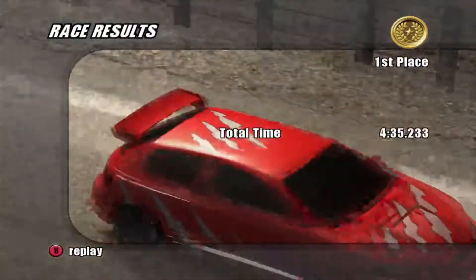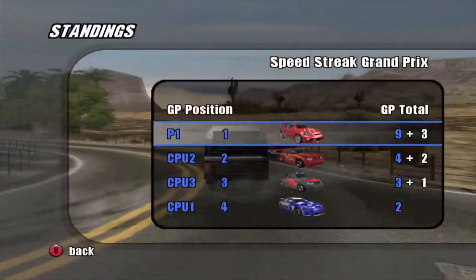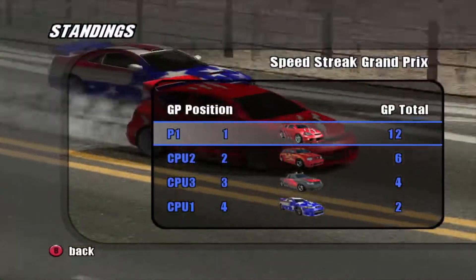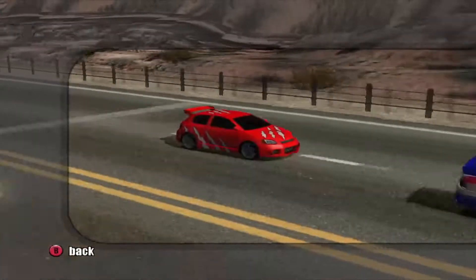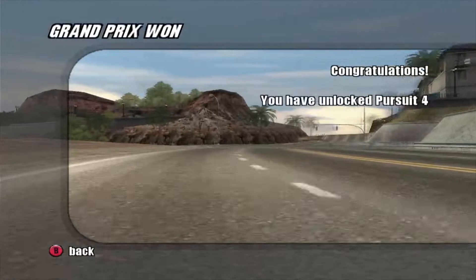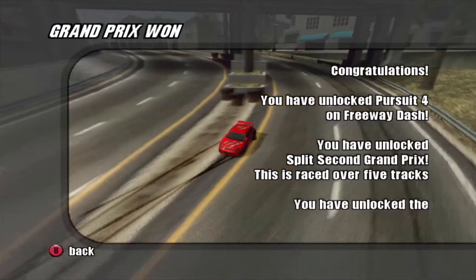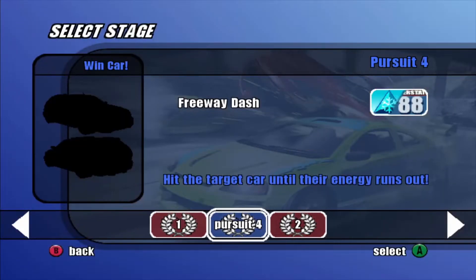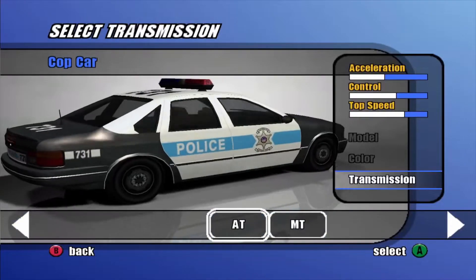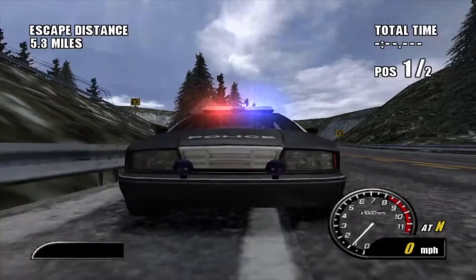So, 4 minutes 35 seconds total time, 1 minute 23 fastest lap, 13 million points on crash, and we take home the gold — the trophy, which is now a gold trophy. Now we unlock Pursuit 4 and the split-second Grand Prix, as well as unlocking the Custom Sport. We'll basically do the Freeway Dash right now to unlock that unrecognizable car.